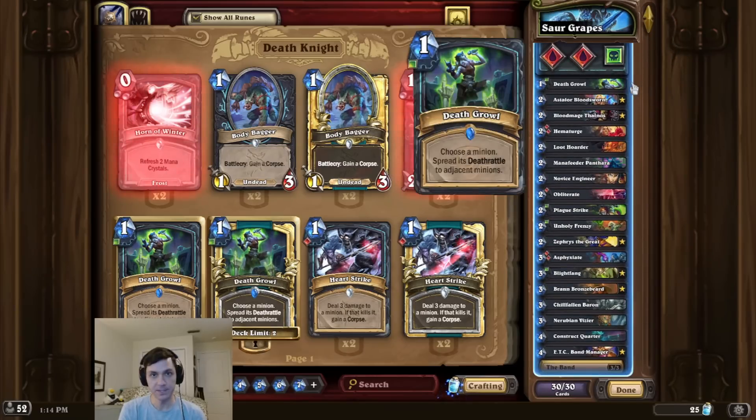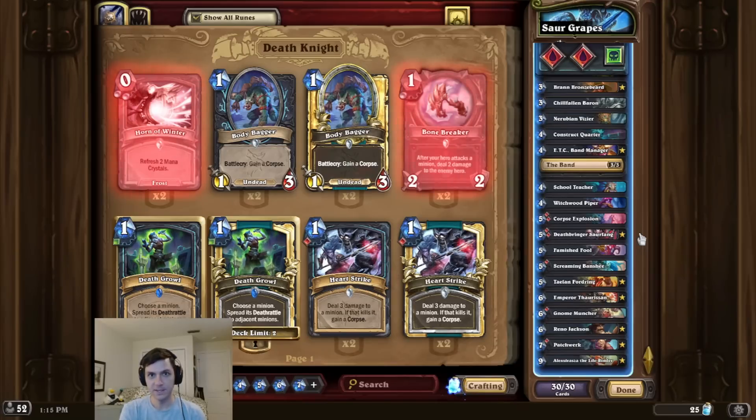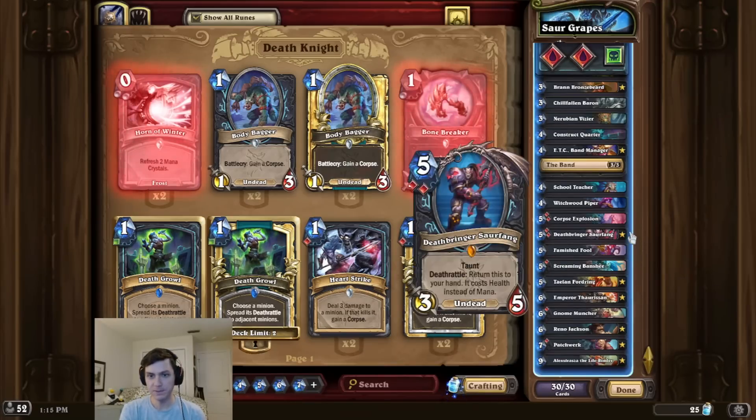Then we use Death Growl to spread the Sour Fang deathrattle to the Battlecry minion. Then we use Location to destroy the Battlecry minion and replay it for the OTK. One downside to this combo is we are going to take quite a bit of damage on the combo turn, so we have to be at a high health total.